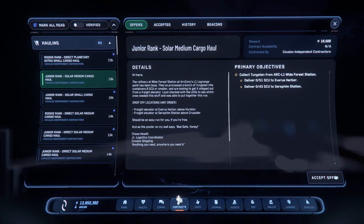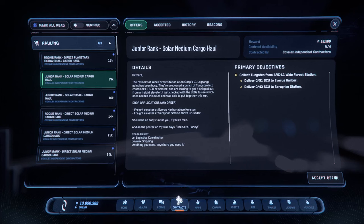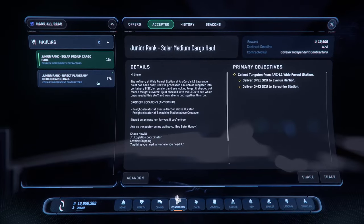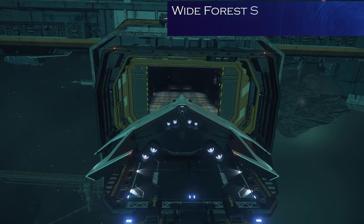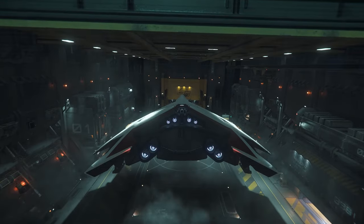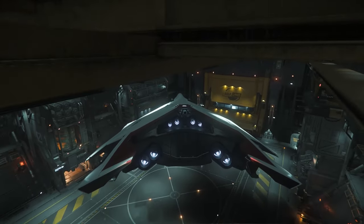We need to do a mission to counter this failed one. I'm picking this one — 19k, a junior run. Pickup from ARK L1 and deliver part of the cargo to Everest Harbor, then the rest to the other place above Crusader. We're at ARK L1 now, coming into the hangar. I don't understand why there's all dust and stuff coming around — makes no sense graphically.